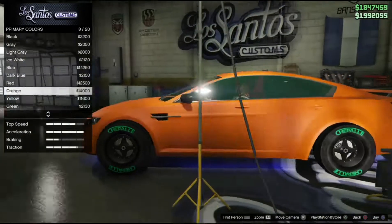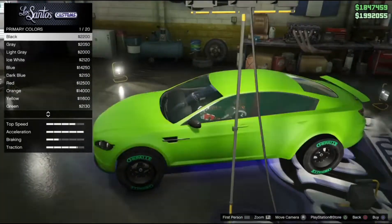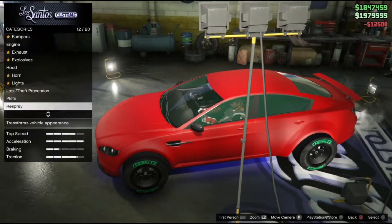Go over to Respray, then go over to Matte, and just pick any color you want. I'm just going to pick a red.